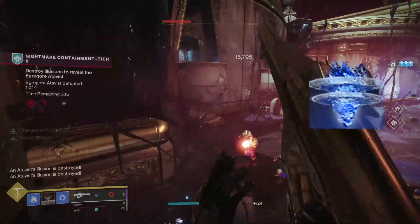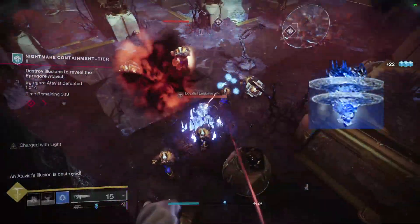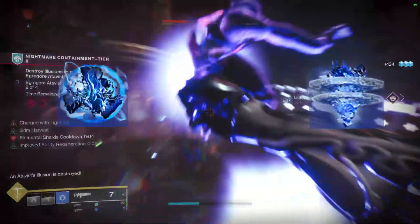For example, you can use Whisper of Impetus to reload your Cerberus if you don't want to reload for the whole combo, or Whisper of Rime if you want some extra overshield.